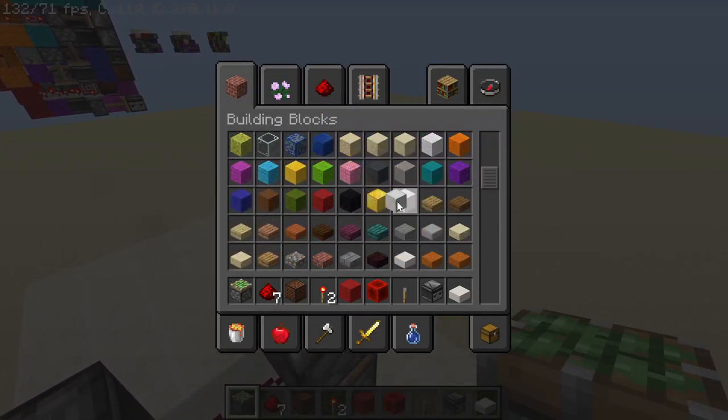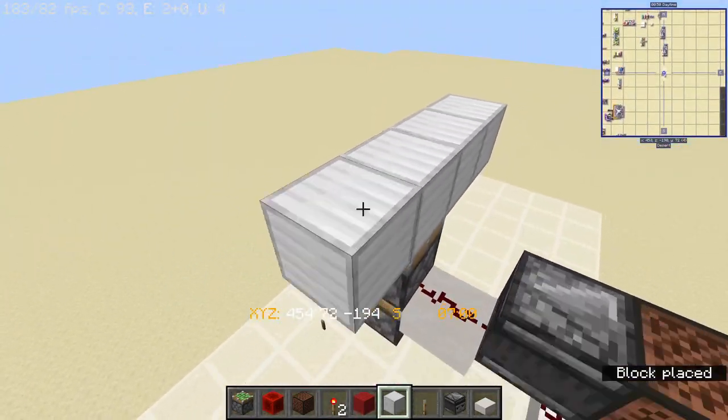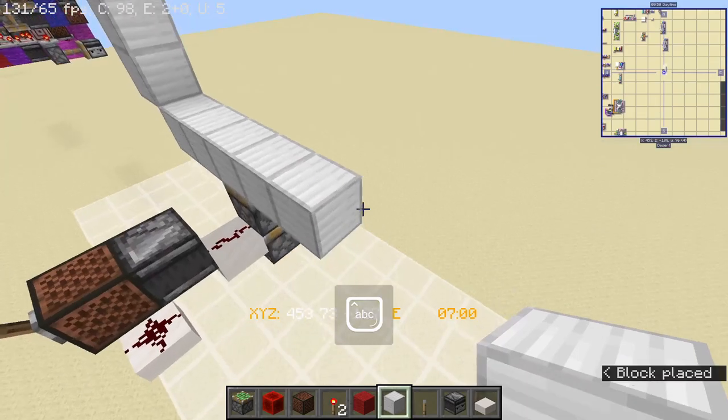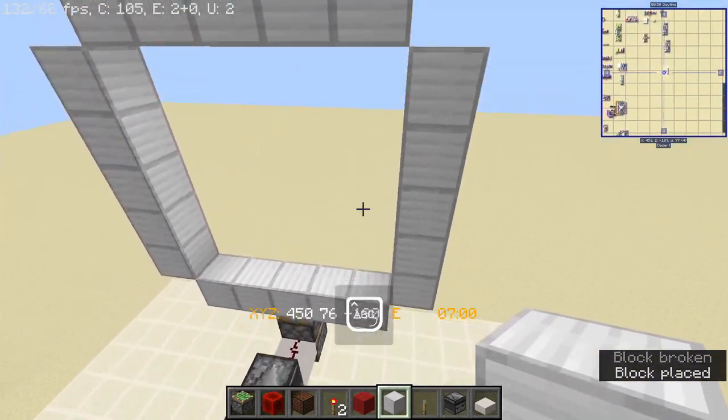From here you just want to get your door frame. I'm going to make use of iron blocks - go two to the side, two to the side again, then place five blocks going up. Make sure that's five on each side. That is going to be your door frame.